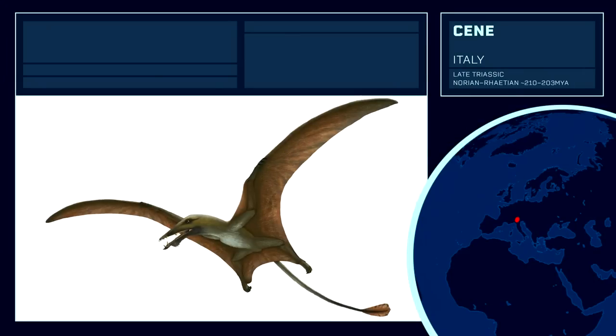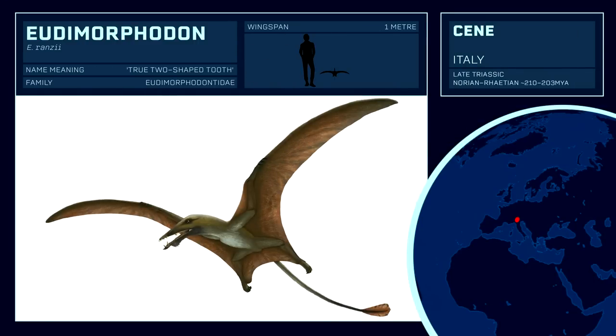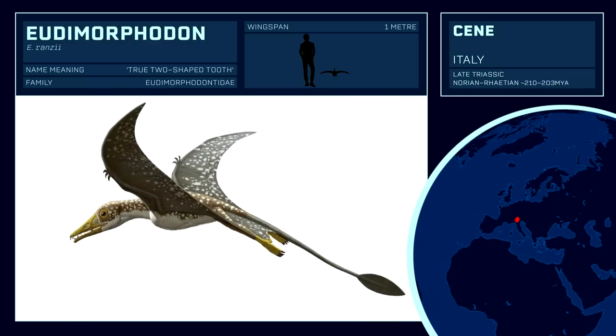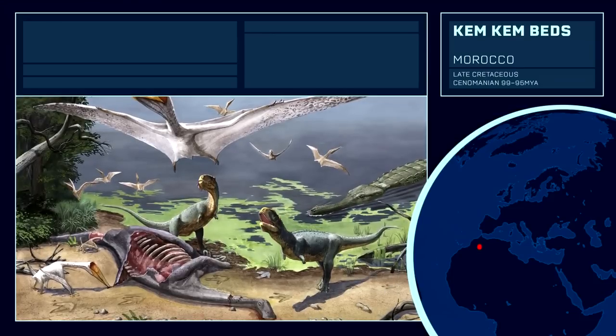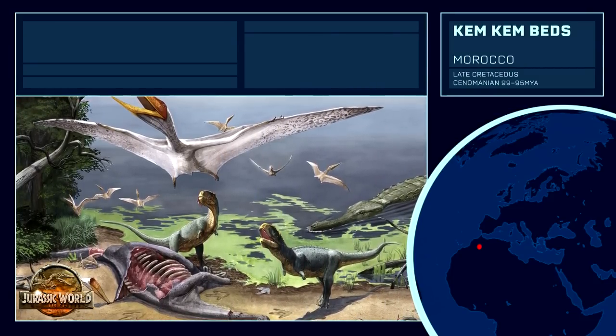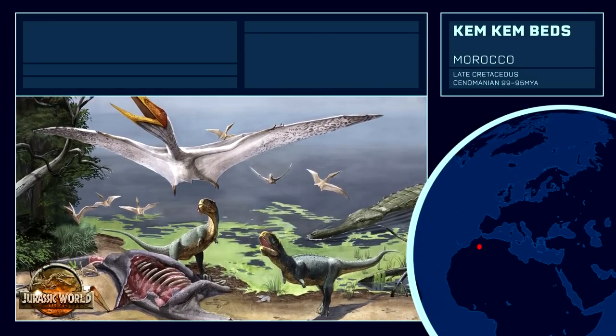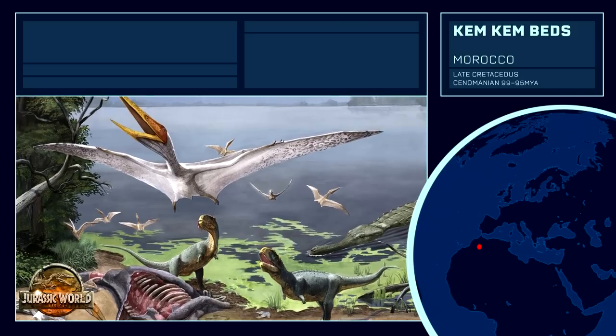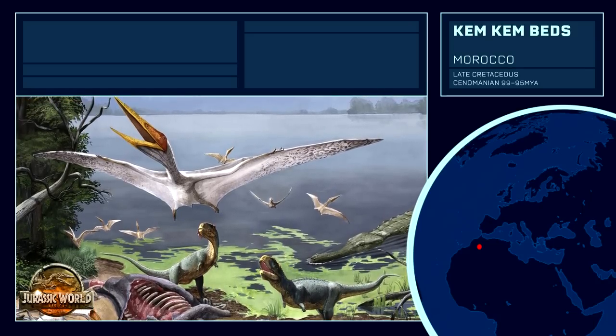We take a pit stop to the small Italian town of Cene, where Eudimorphodon was discovered. This pterosaur is one of the earliest ever uncovered, but is otherwise very obscure and generally forgettable besides its appearance in Jurassic World the Game as a legendary. The Kem Kem Beds was a site extensively covered in our Jurassic World Africa video, and recently introduced to accommodate the Carcharodontosaurus in-game. Known more as a productive dinosaur dig site, several pterosaurs have also been discovered here,